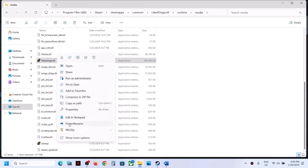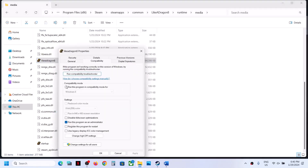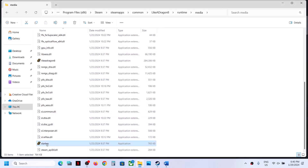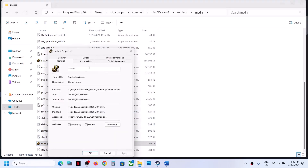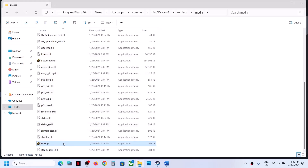Still facing the problem? The next step is to right-click on the startup exe file, select Properties, and then put a check on the box which says 'Run this program as an administrator.' Click Apply, click OK, and double-click to launch the game.